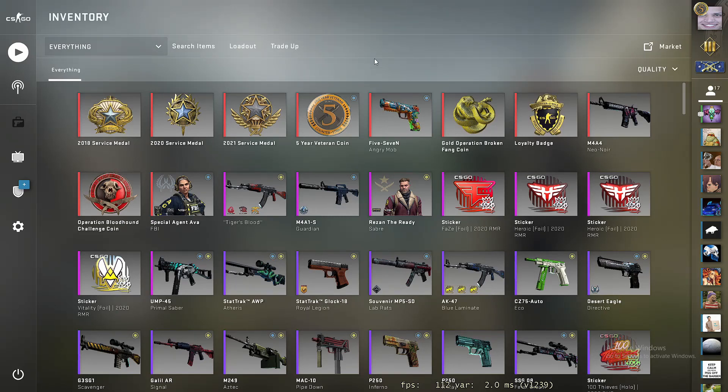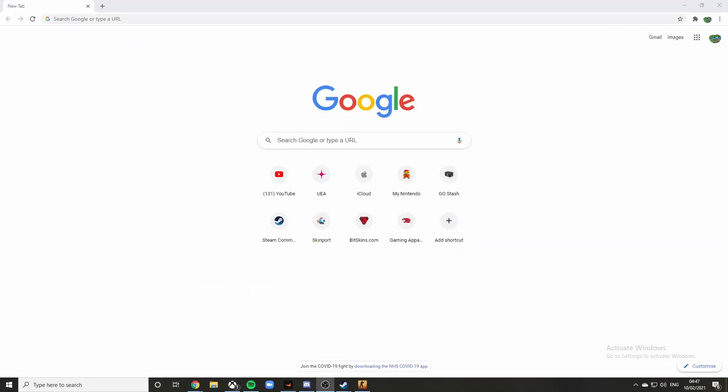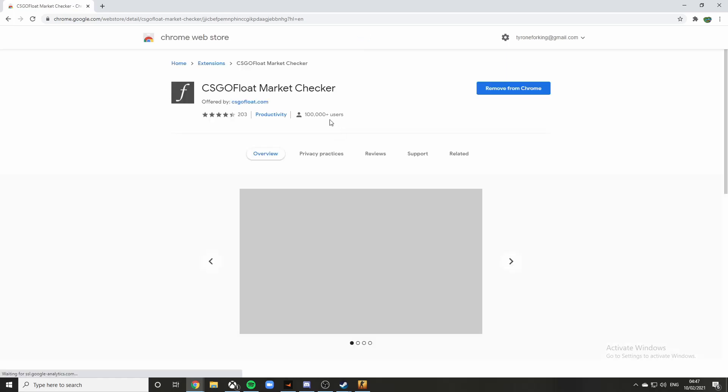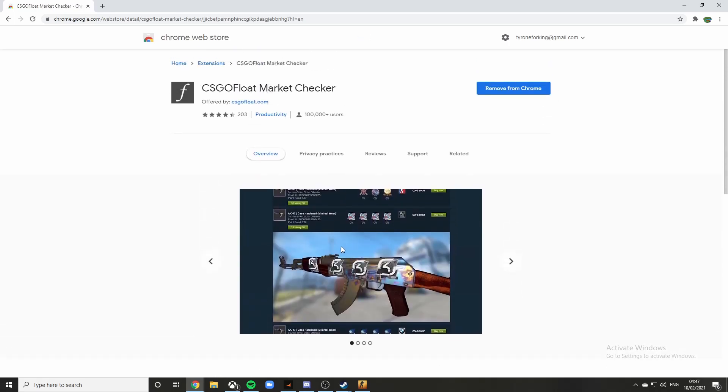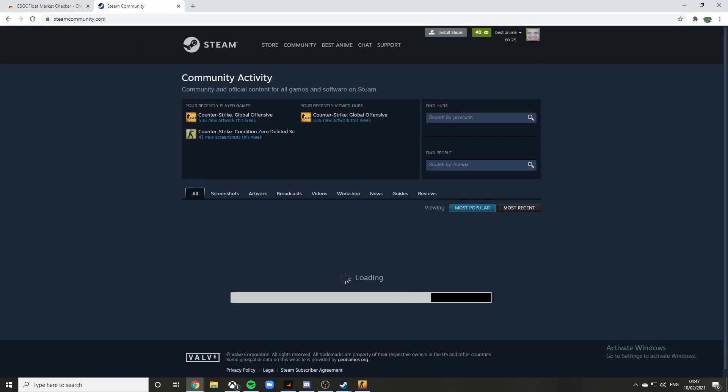I'll now explain the method and run you through it quickly. If I bring Google up over here — you're going to want to install this Chrome extension. I've not tried this on Internet Explorer, but you will want to go onto CSGO Float Market Checker. I'll also leave the link below. If you install this extension it will help you, and I'll show you how.